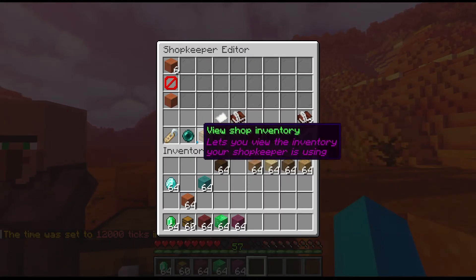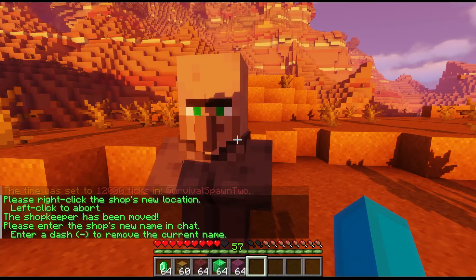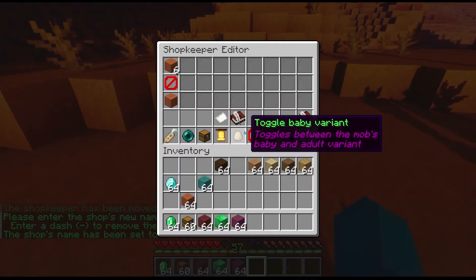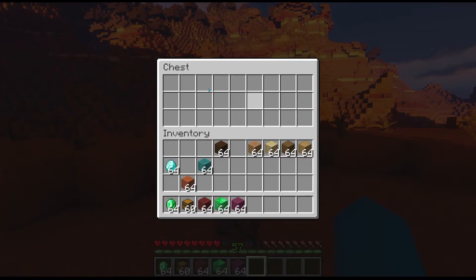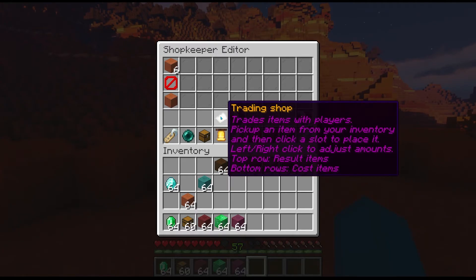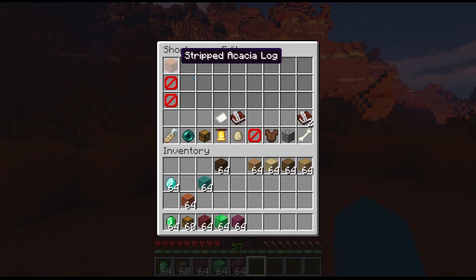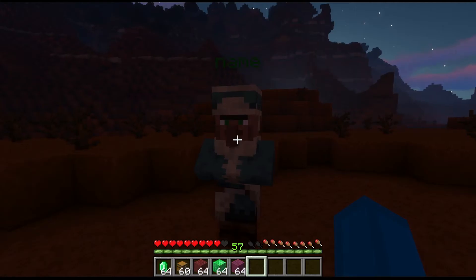Now I'll show you what the buttons do. Click move shopkeeper to move it wherever you want. Click shopkeeper name to change the name above it. You can toggle baby mode. You can set it to notify you if someone bought something. You can view what's in the chest from there. This goes to the next page, this goes back, and this tells you what page you're on.